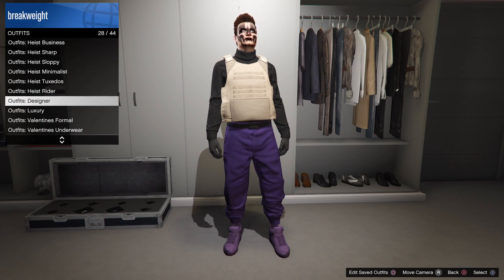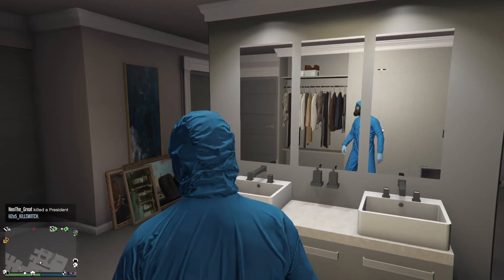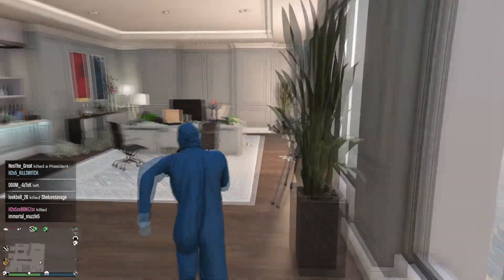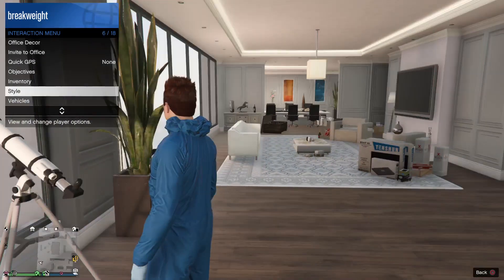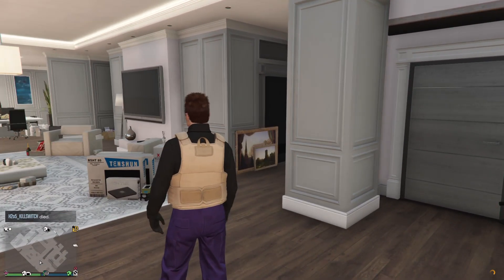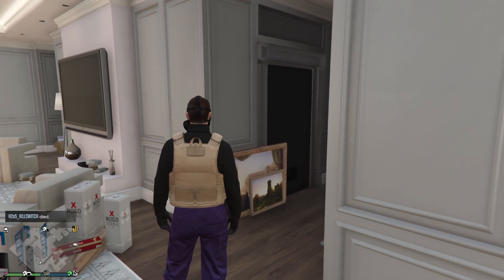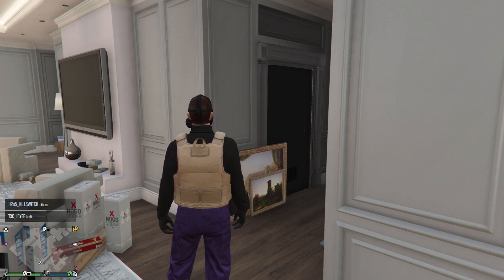After that, put on the heist coveralls and do the telescope glitch. It's almost the same as the other one but it's a bit different. Do the heist coverall glitch, select the outfit, walk away, and then save it in your first slot in your clothes. Go over into your outfits and save in slot number one.